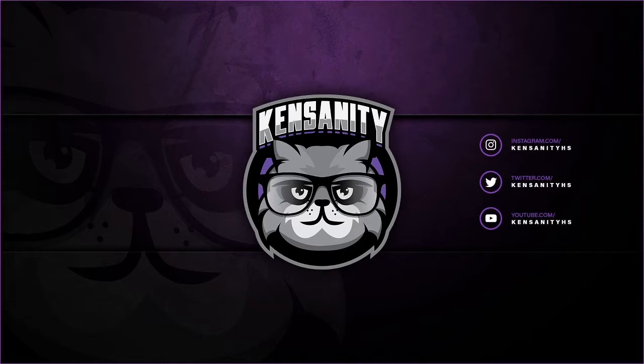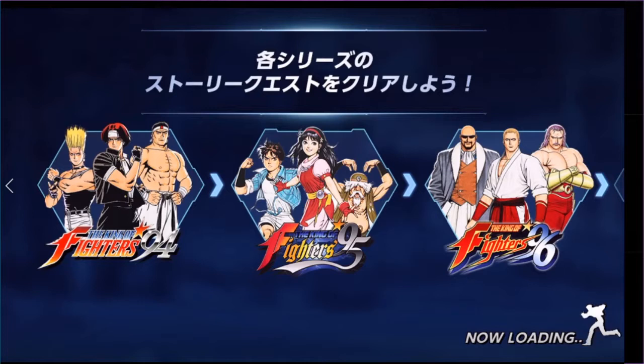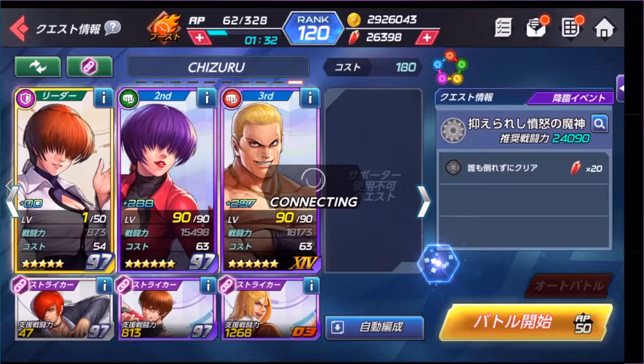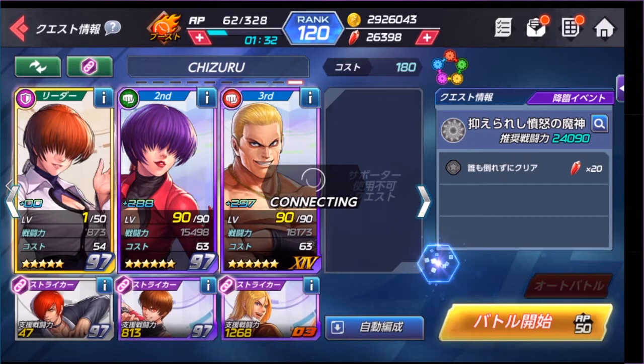Today we'll be covering the Shin Advent event for Wrath Chizuru. I have a video queued up from one of my runs the other day. The team I'm using is right here. This event costs 50 AP and you fight the same boss from the Epic Quest — in Epic Quest it's stage three where you fight Wrath Chizuru.